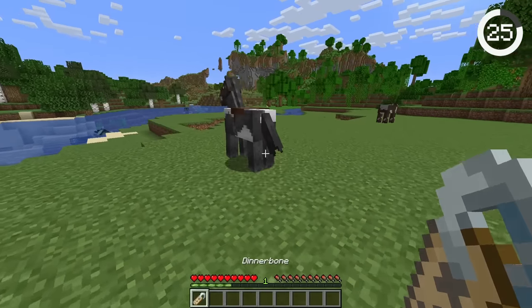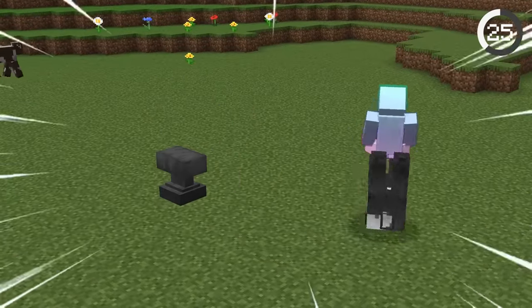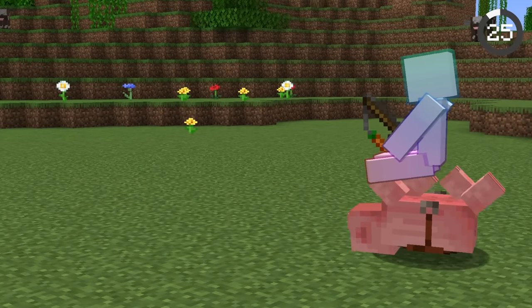If you put the Dinnerbone name tag on a horse, you can still ride it — the horse will be freestyling on its back somehow. This also works with saddled pigs.